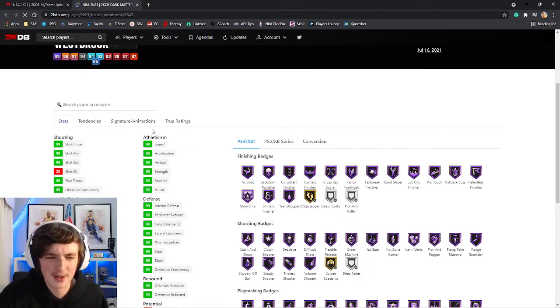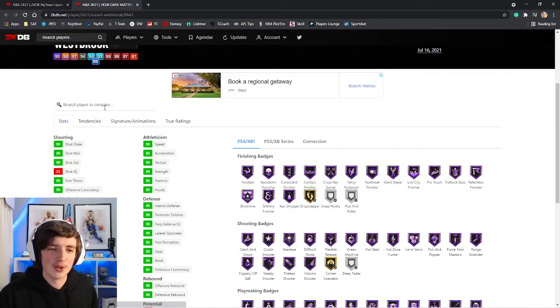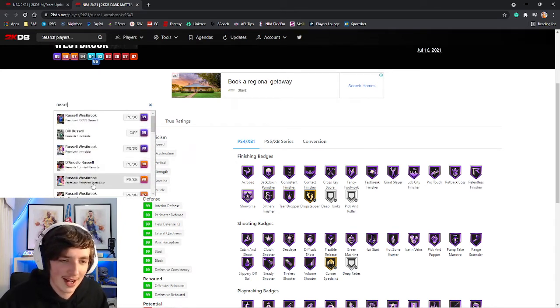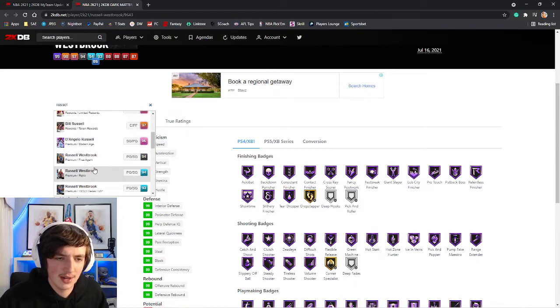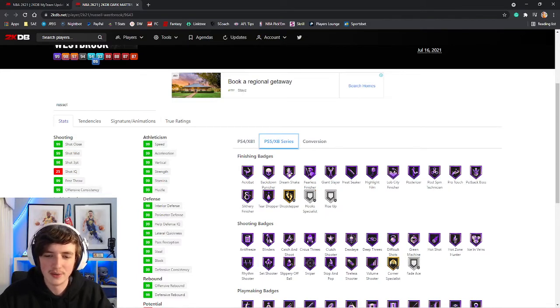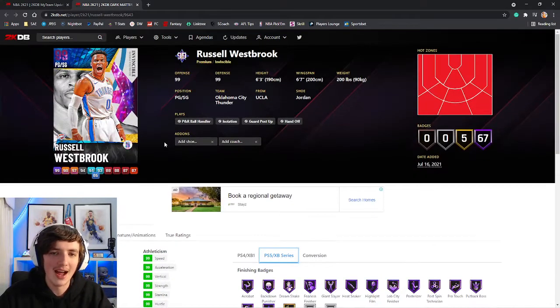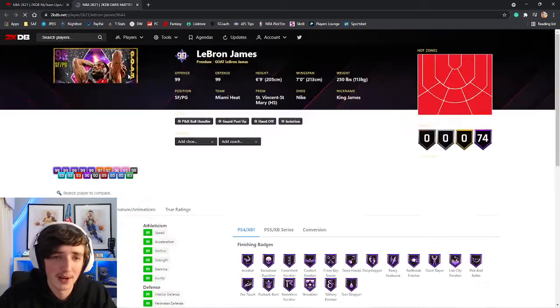Russell Westbrook Invincible — this is going to be an interesting one. He does have Russell Westbrook on very quick jump shot. He does have blinders on this card as well. But 6'3" — probably too short this time of year. If you're a Russell Westbrook fan, pick him up.